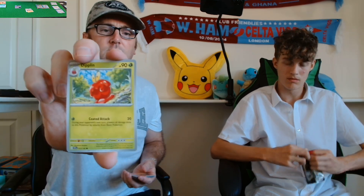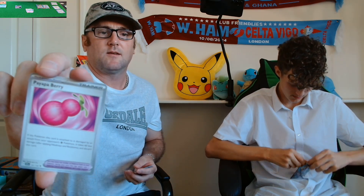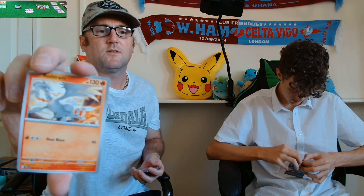We have a Wooloo — a sheep. A Salandit — like a lizard. A Dipplin — which looks like a melted tomato. A Pansear — looks like a weird monkey thing. A Drifblim — don't know what that is. Struggling. A Oran Berry. A little pink snowman falling over. A Reshiram — it's like a dragon.